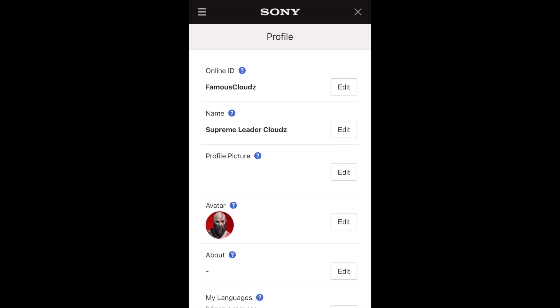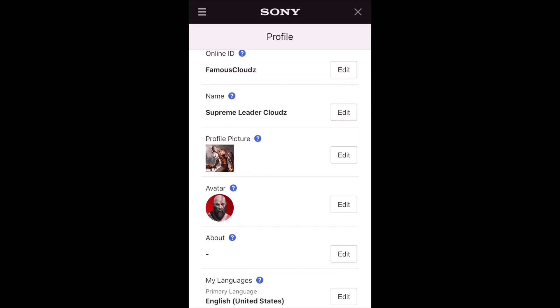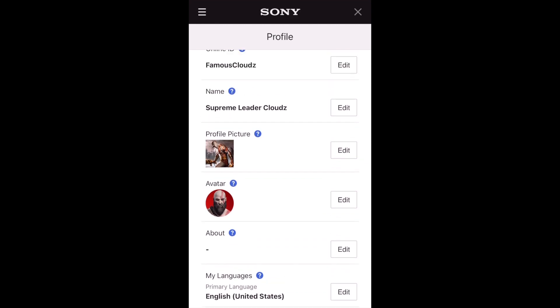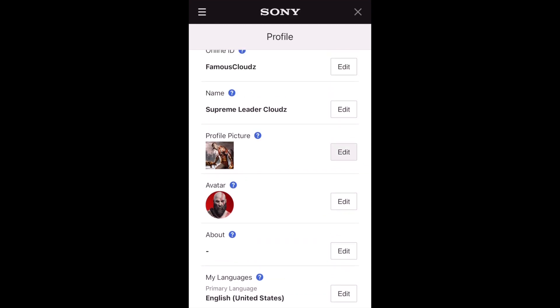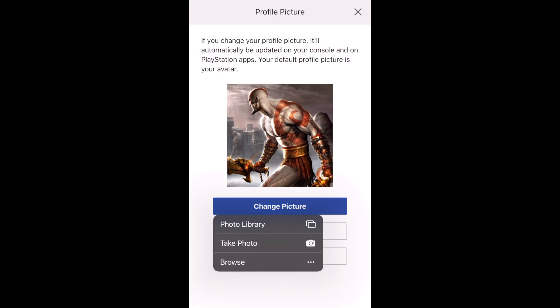Once you're on there, make sure to click on it and you're going to see right there where it says 'Edit Profile.' Once you click on edit profile, let it load — it's going to take a little bit of time. Once everything pops up, you're going to see right there where it says 'Profile Picture.' Make sure you click on edit, and it's going to pull up your gallery.